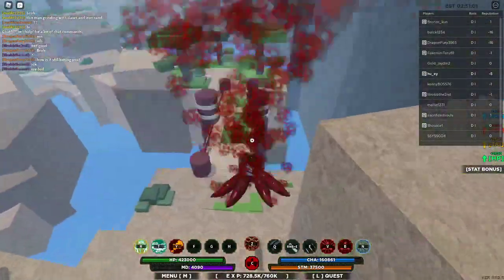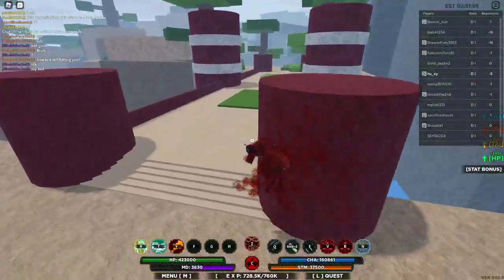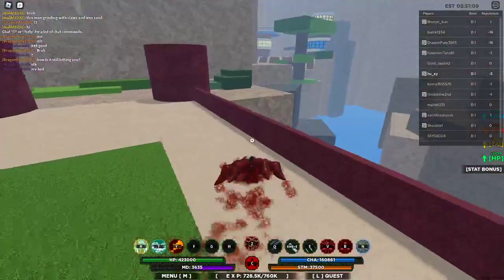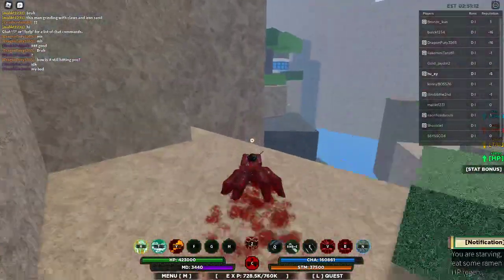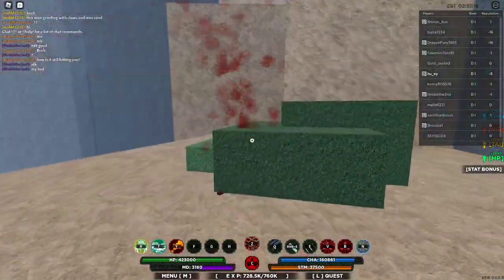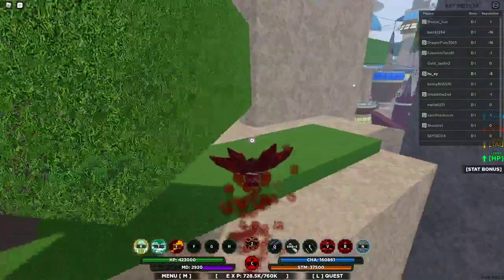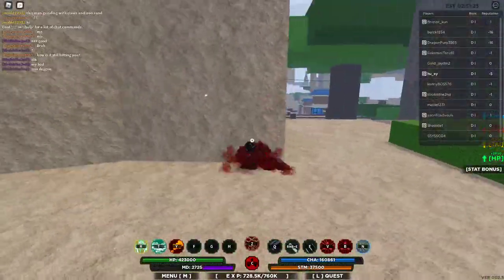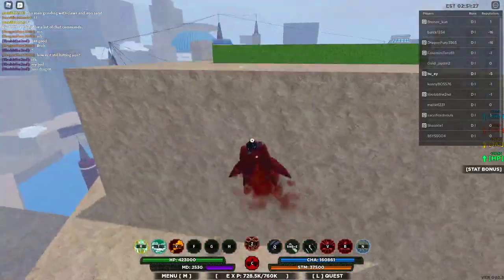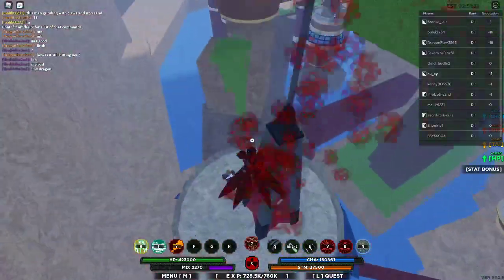I believe one of the weapon spawns is on this bridge right here, but I might be wrong. I haven't really paid attention to the weapon spawns in Cloud because I don't like most of the weapons here. For jutsu spawns like lightning cloak, I think someone's already made a video on that, so check out their video. But that's the jin spawn and one of the weapon spawns. See you!